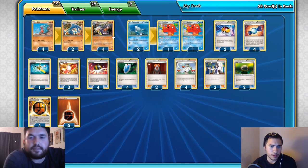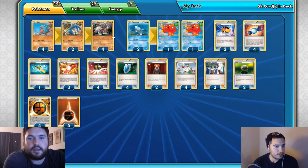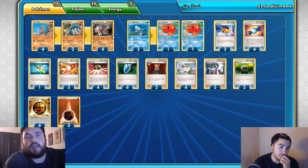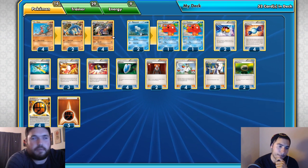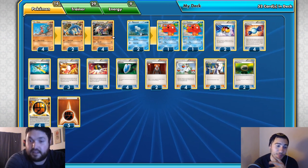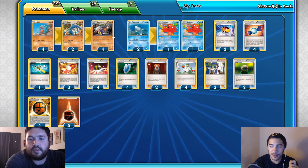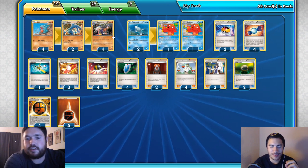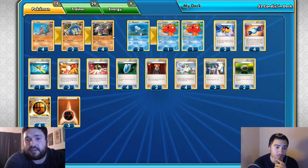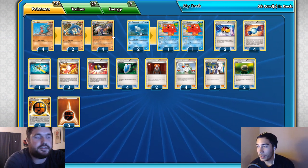Silent Lab is another stadium option — there are no basic Pokemon here, so hitting Silent Lab at the right moment cuts off your opponent's Shaymin or other basic Pokemon abilities. If you go first against Mega Ray, it shuts off their Hoopa. Against water decks it controls Manaphy-EX. It's really disruptive to a lot of decks — specifically shutting off Manaphy is important if people are playing a water version of Mega Ray.